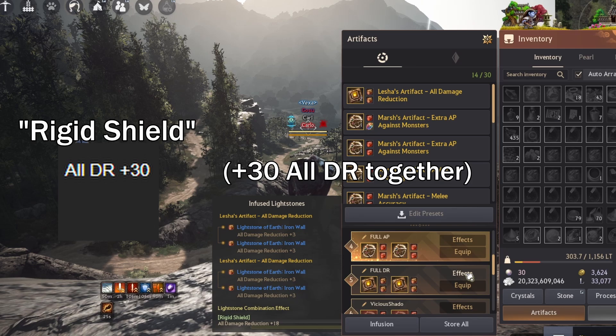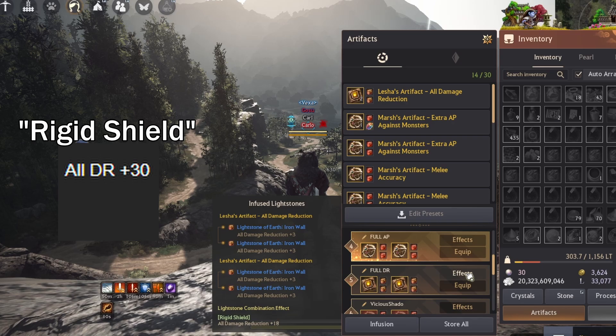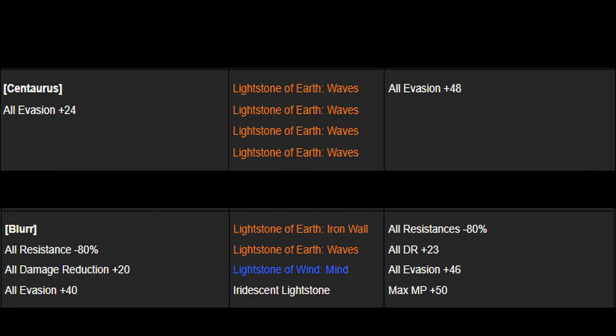My fourth set is Rigid Shield, used as a full DR set. It consists of 4 iron wall light stones and creates a plus 18 damage reduction set. It's used against targets that I feel comfortable fighting without additional damage light stones. I swap around between the full HP and full DR set as I see fit.